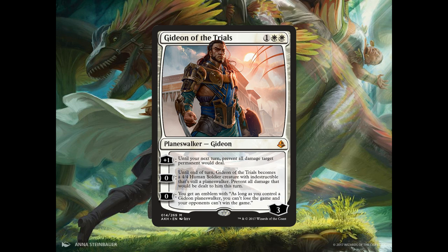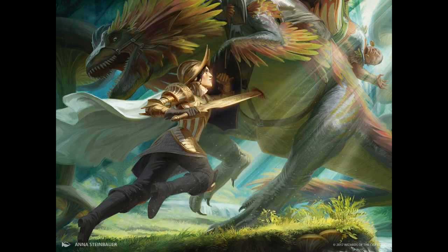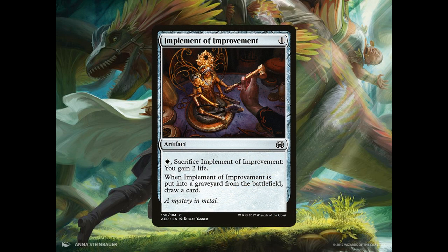Now like most any other Planeswalker, Gideon is a toolbox and we need to use him in a way that's best suited for each situation. But for this deck, his purpose is to use his bottom ability and get the emblem. We also have 3 copies of Implement of Improvement, an artifact for 1 generic mana that has: pay 1 white mana, sacrifice Implement of Improvement, you gain 2 life. When Implement of Improvement is put into a graveyard from the battlefield, draw a card.